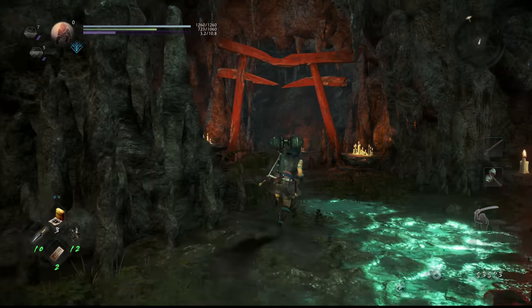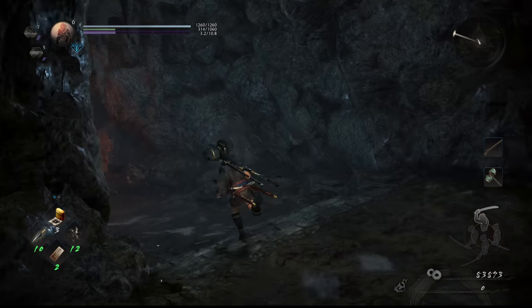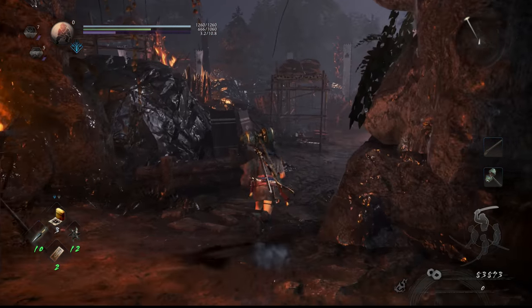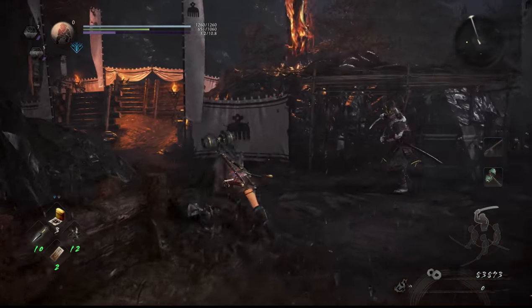Here's how to easily beat Imagawa Yoshimoto. In this video, I'll use an axe for the first half and dual swords for the second half, as those two weapons are particularly easy to beat him with even with simple attacks. But you can use whatever weapon you would prefer.